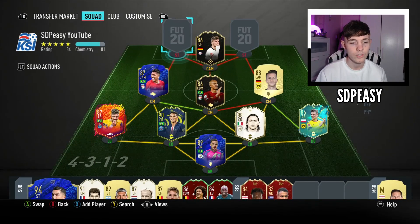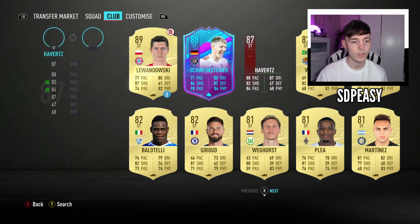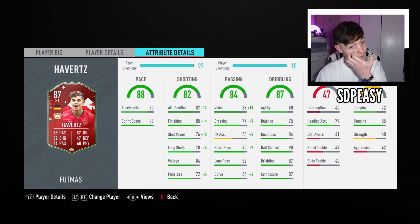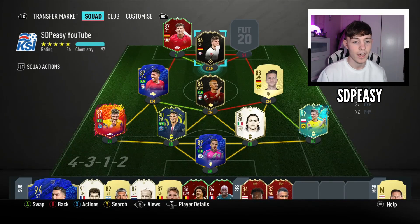Werner plays up front alongside Havertz's FUT Birthday card. I had Havertz's Team of the Year nominee in my last video but this FUT Birthday card is a big upgrade — 41 games, 41 goals, 17 assists. He's got 88 pace, 87 dribbling, 84 passing and massively upgraded shooting stats. With the Dead Eye chemistry style he gets 99 finishing, 99 positioning, and 86 shot power — it really turns a good card into a fantastic card.